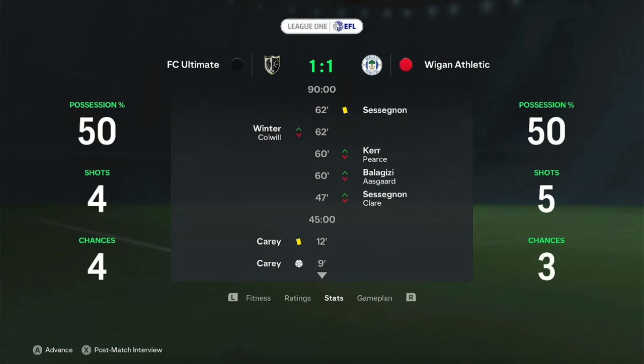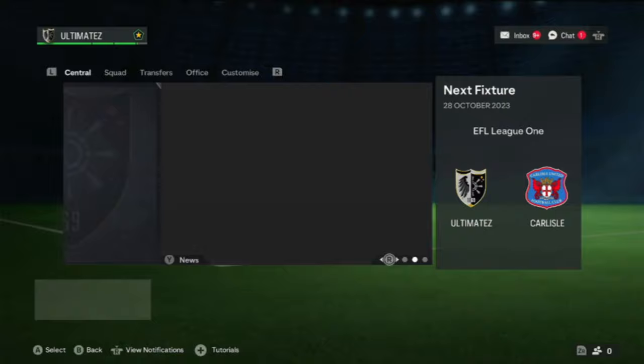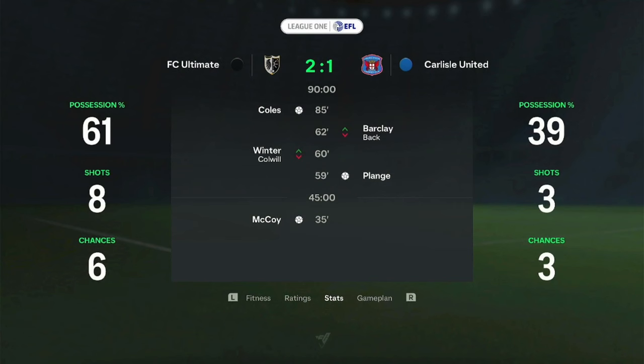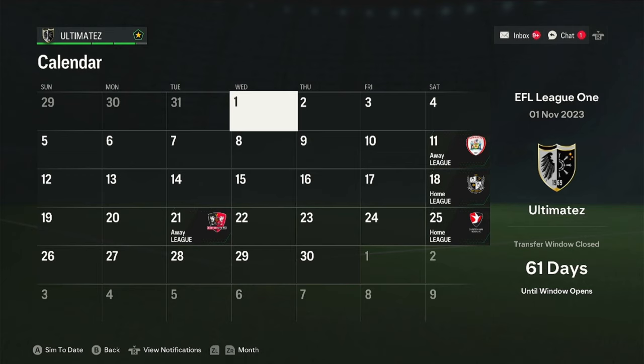We then draw against Wigan at home. Oxford United is not a match for us. Our winning streak continues with a win against Bristol Rovers. We face Carlisle in the next game at home — of course, we win. We're now third in the league in November, only four points behind Derby County. Will our form continue in the upcoming games? Subscribe to see if we manage to qualify for the championship. See you next time!